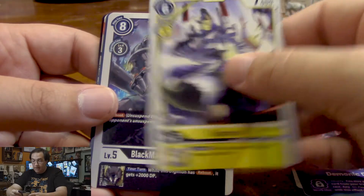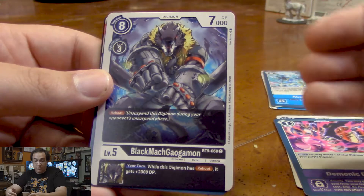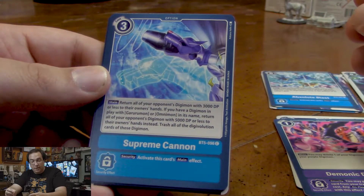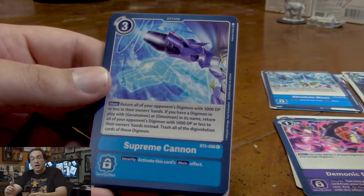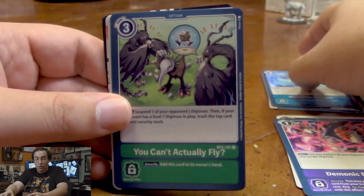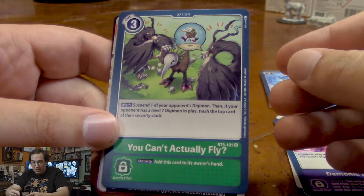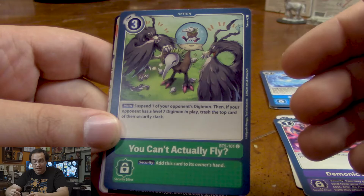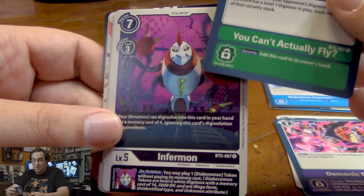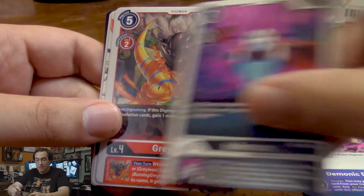Taomon, which has the same effect as Cubimon with the security Digimon getting weaker. Black Mach Galgamon has great reboot support when Digivolving from it. Supreme Cannon sends away Digimon with 3,000 or less DP back to their hand, unless you're using a Gururumon or Omnimon, in which case you get the bonus of it being 5,000 DP instead. It's great against Rookie Rush. You Can't Actually Fly — you suspend one of your opponent's Digimon, then if your opponent has a level 7 Digimon in play, you can trash the top card. Despite adding a bunch of level 7 Digimon in this booster pack, they added a lot of anti-level 7 cards, just to keep things balanced. We got another Inframon.